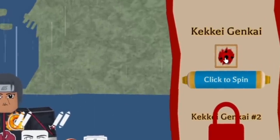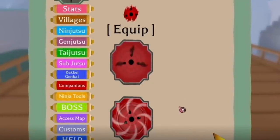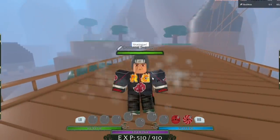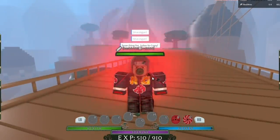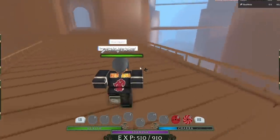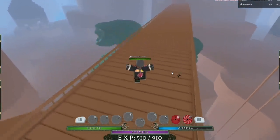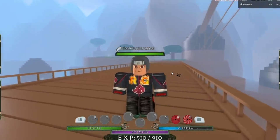We got the normal sharingan! That actually fits perfectly with the theme of the video. In game with our kekkei genkai equipped — the sharingan mode gives us the double three-tomoe sharingan. The first move lets you copy any jutsu in the game, and the second appears to be an auto-dodge. This was an interesting video — if you want more stuff like this, like speed running in demon slayer or one piece games, let me know below. Like and subscribe for Robux!